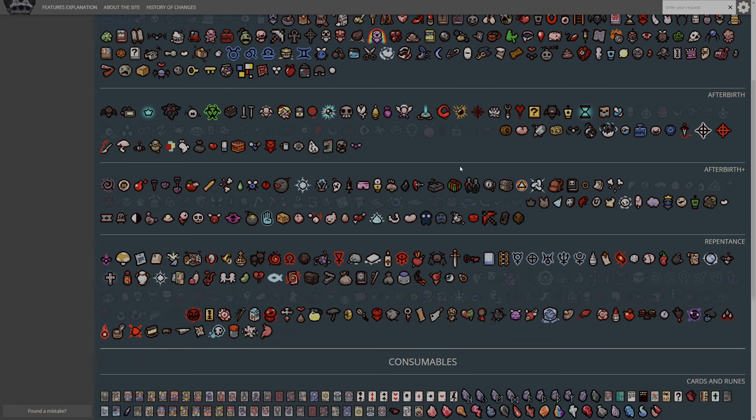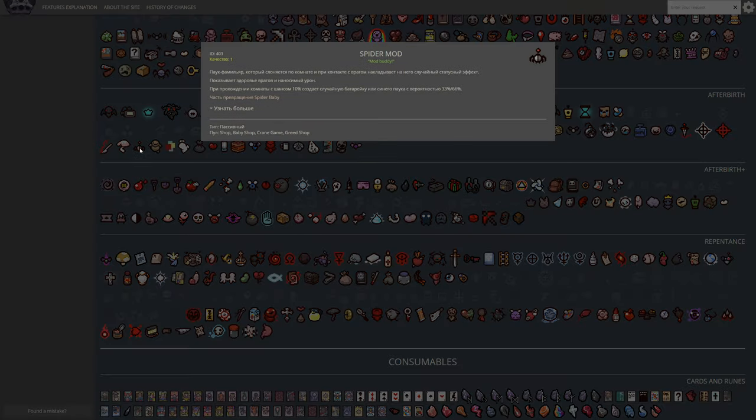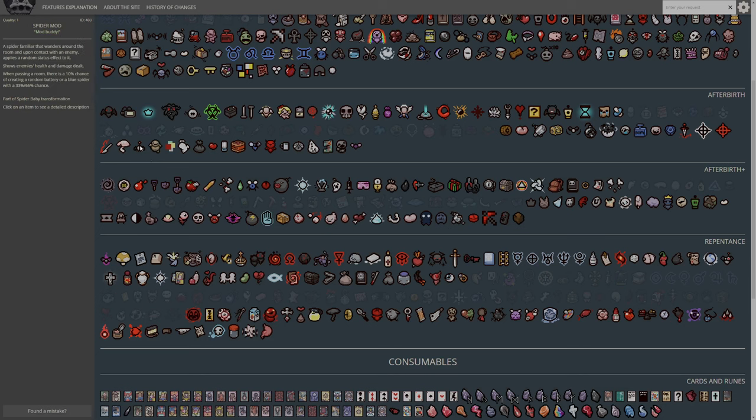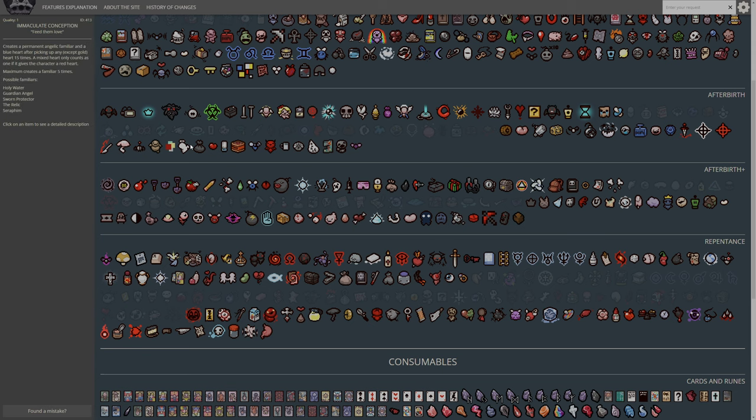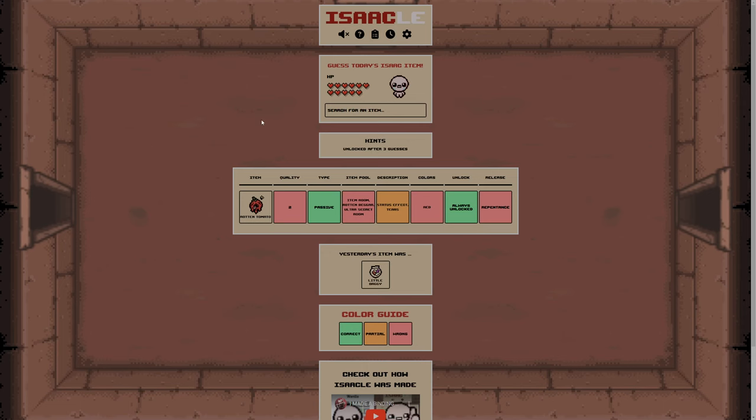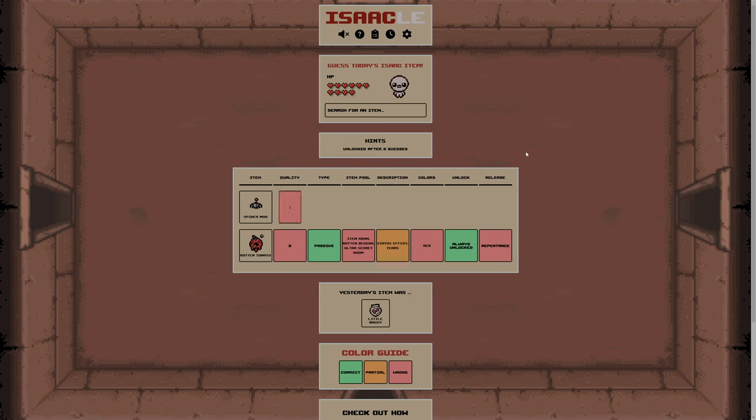This is kind of intriguing. Do you know what my first thought is? Spider Mod. Spider Mod is Status Effects. It's only in the Baby Shop and Crane game, and obviously it's a shop item. Spider Mod's kind of an interesting one. What quality is Spider Mod? Quality 1. Let's do Spider Mod. It's not super likely to be Spider Mod, but it's what comes to mind.